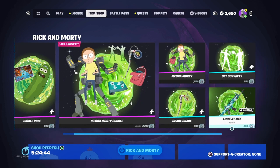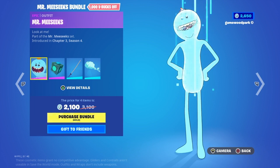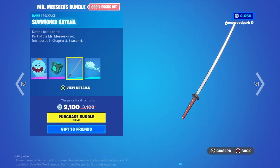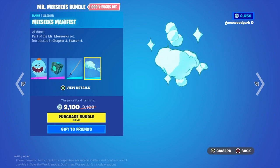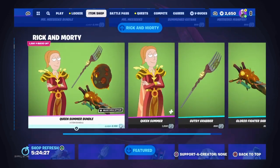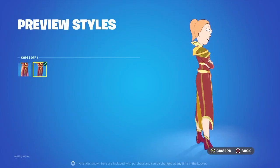Then we have the Mr. Meeseeks bundle with Mr. Meeseeks, his back bling Meeseeks Box, his pickaxe Summoned Katana, his glider Meeseeks Manifest. You can buy them separately if you like.